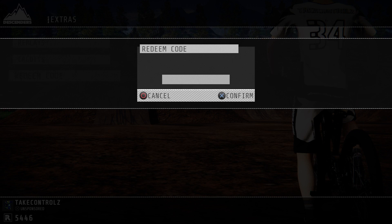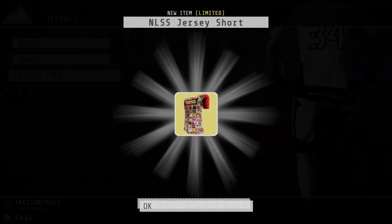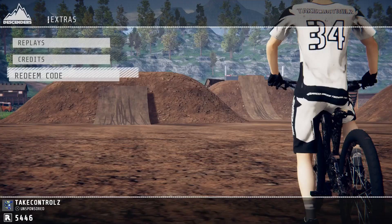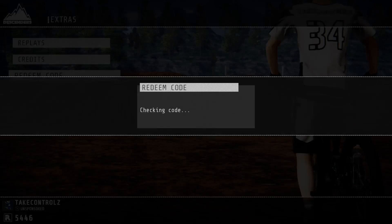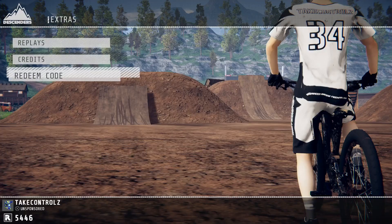Nice, and then the next one is 'nlss' - that gives you a top, that's pretty cool. Then the next one is 'war child', just type that in, and that gives you an outfit - nice.